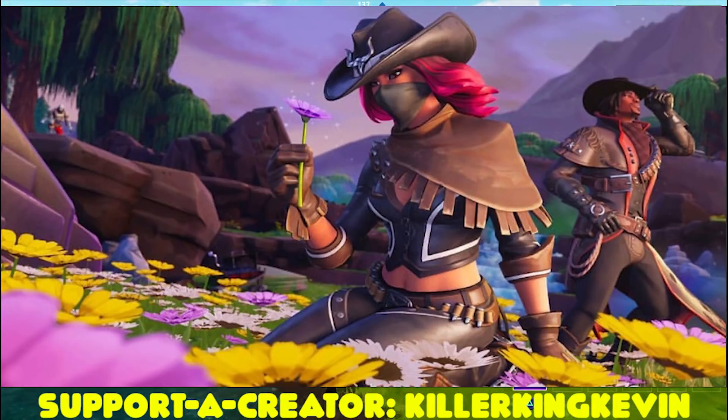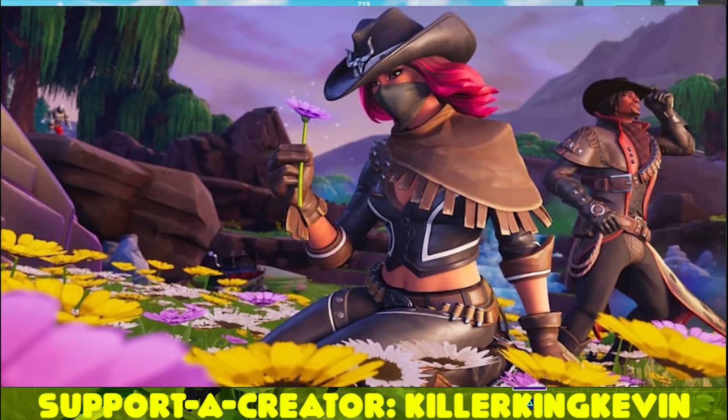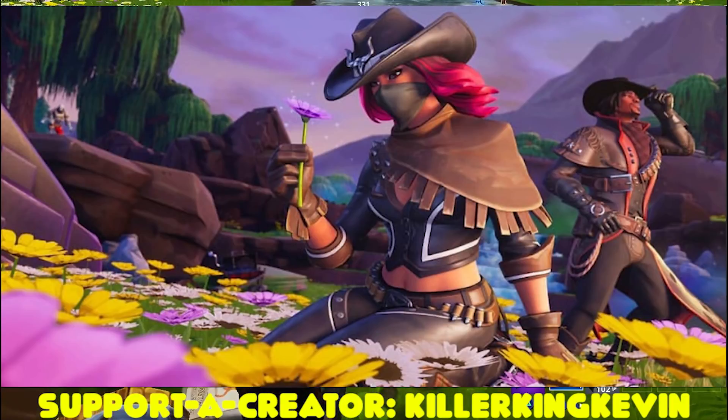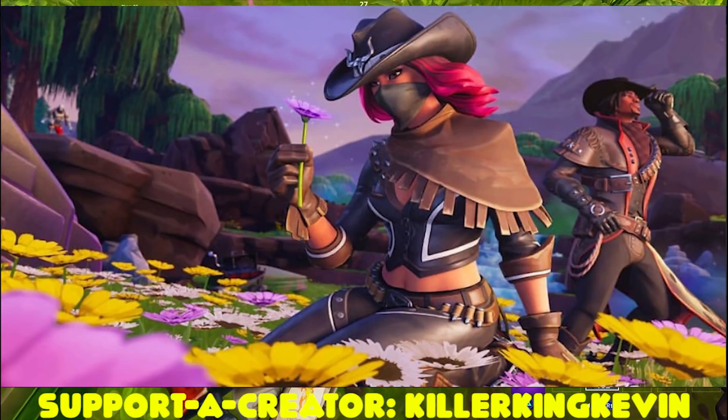This loading screen kind of looks sad to me — the Calamity skin is looking at this flower while everyone else, like the dead fire skin, is looking somewhere else as if something's happening. The Calamity skin just wants to take its time and be peaceful. You can also see the Aim skin on the side. This loading screen does seem sad, and I feel like it's hinting at Season 7 since Season 6 is ending very soon.